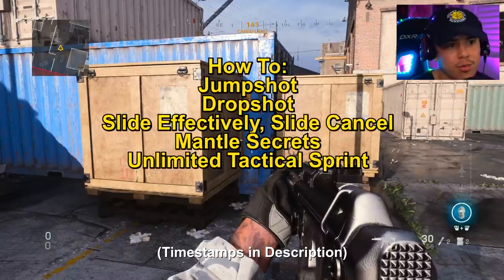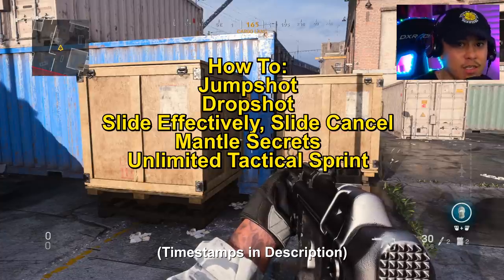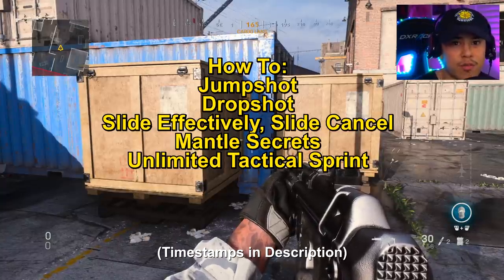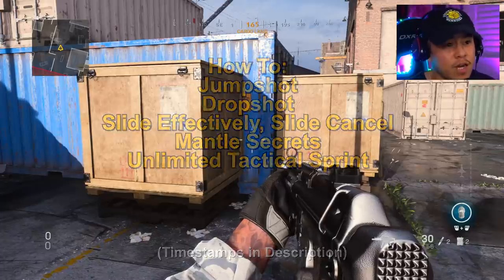We're going to get down into several categories: we'll start off with the jump shot, then the drop shot, then some sliding techniques and some advanced sliding techniques like the slide cancel, as well as some other maneuvering tips that will help you get across the map or mantle on top of objects a lot faster.